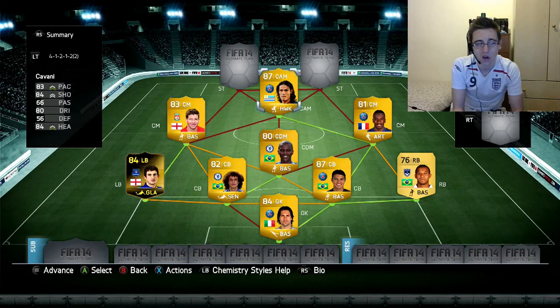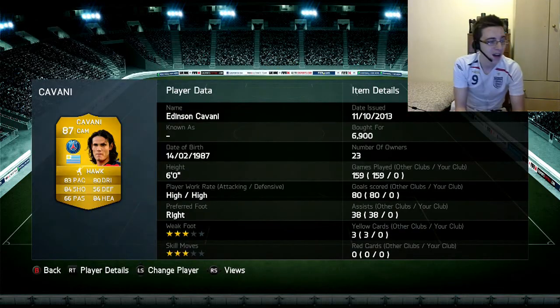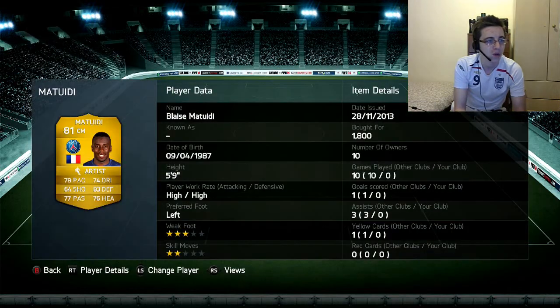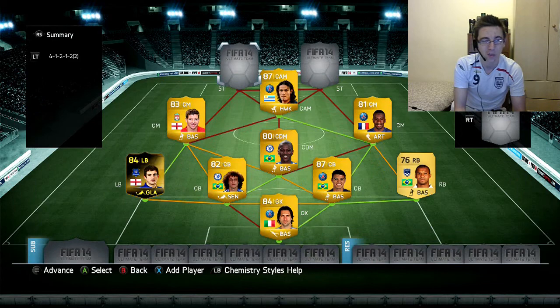The center attacking mid is Cavani. I've changed him from striker to CAM because a lot of people recommended it — he was too clunky as a striker with terrible dribbling. His standout stats are 83 pace, 84 shooting, 80 dribbling, and 84 heading, with high/high work rates. He cost me 6,900. Matuidi cost 1,800 and Gerrard 5,000.